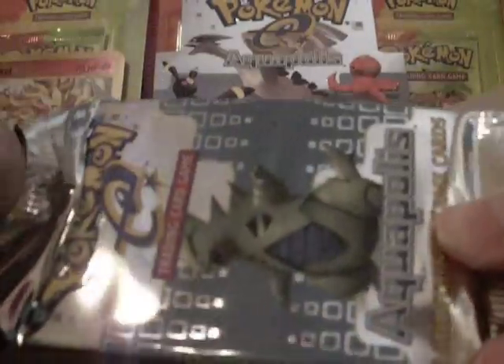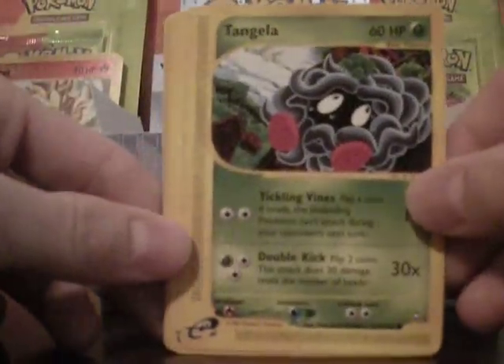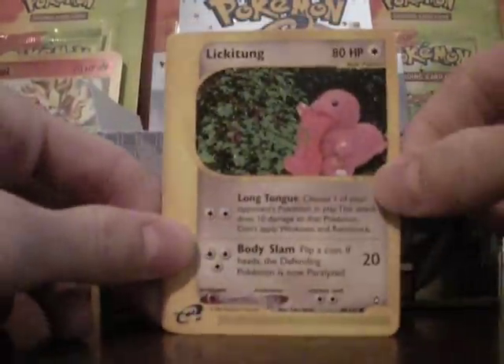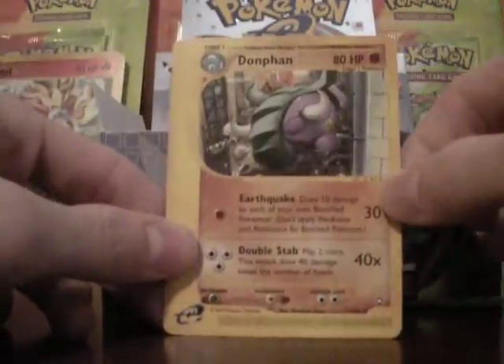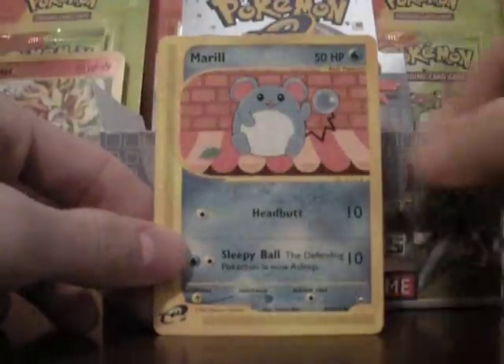Wow, these are really easy to open. It's pretty cool. I don't think there's a trick to these either. I think it's just like the Sky Ridge. Pentakula, Horsey, Ligatong, Chin Chow, Drowsy, Dawn Fan, Crystal Energy, and Meryl.